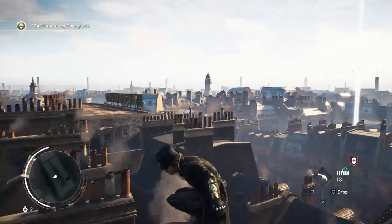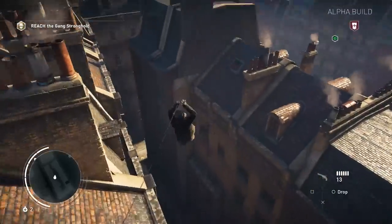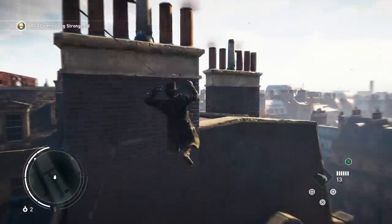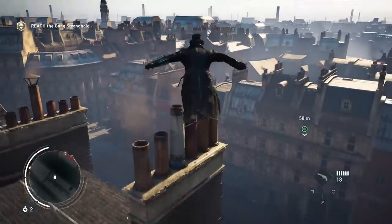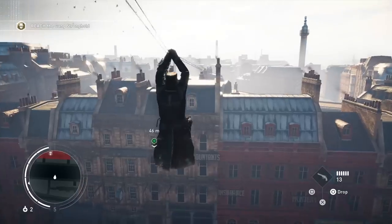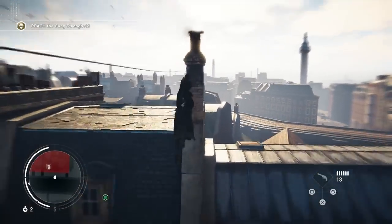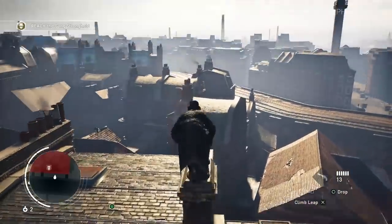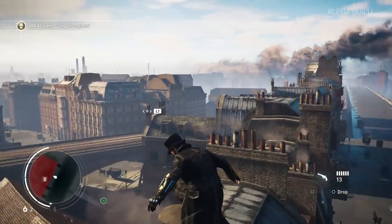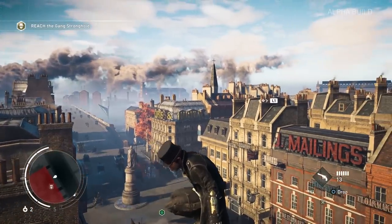I thought I'd have a quick look around London and check out some of the landmarks. I didn't realise how horizontal the rope launcher is — it's not just for getting on roofs, it's actually for getting across streets because the streets are so much wider than they used to be in Victorian London. So you can't sort of leap from building to building as easily. It's very much like the Batman one — Arkham City introduced a sort of line launcher.